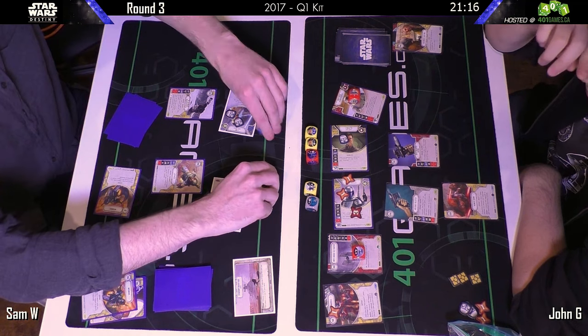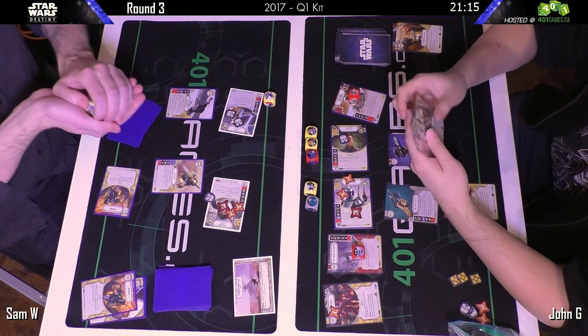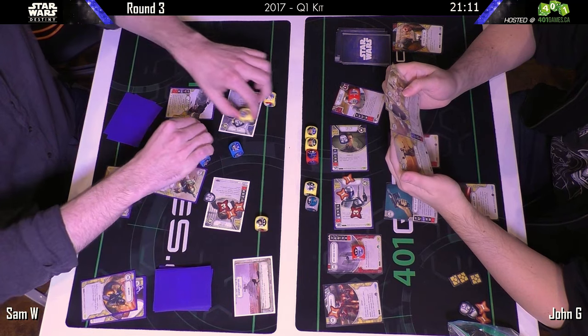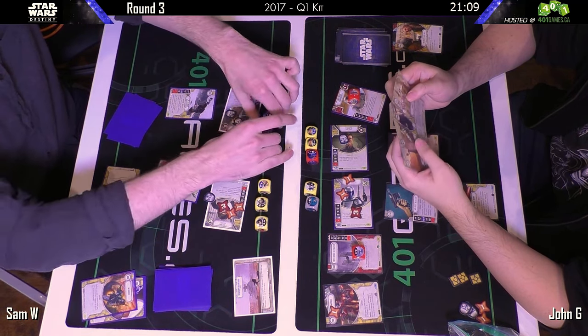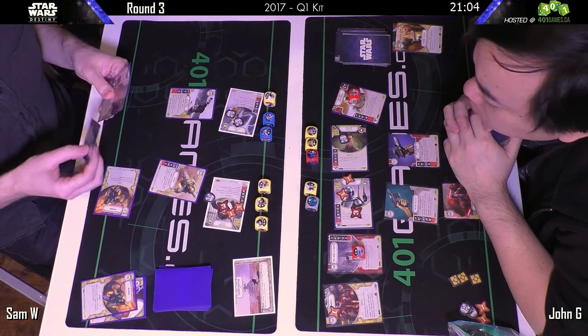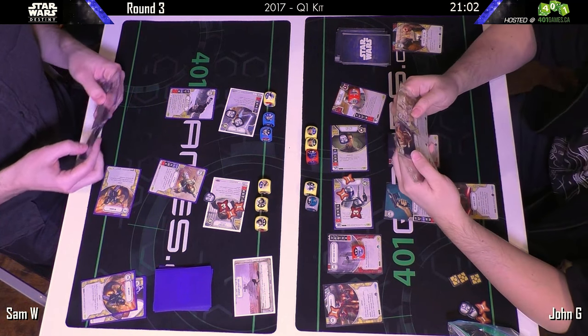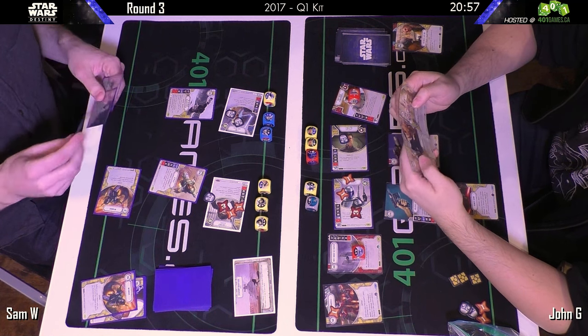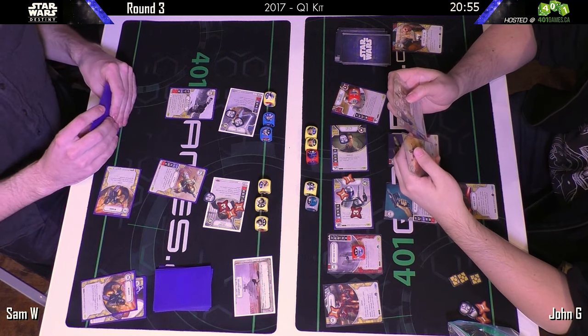One variation of the Django/Bala Trooper deck I've seen is to replace Django with Phasma. One of the reasons is that Phasma and Bala both have a focus side on their dice, making your damage a lot more consistent. Django has a one-melee side which can't really combo with a lot of the modifiers that some of these guns have.